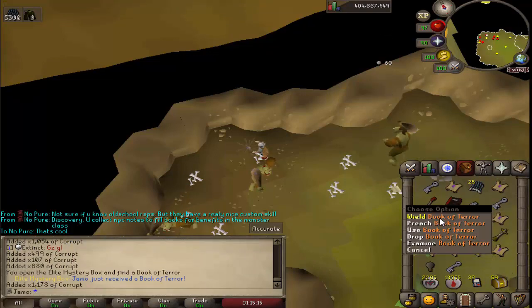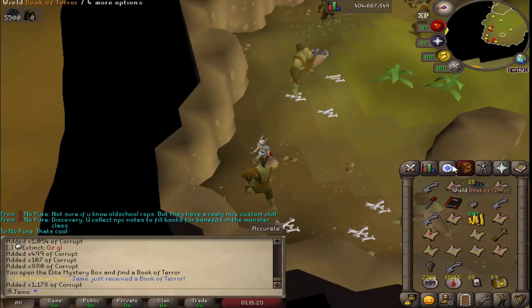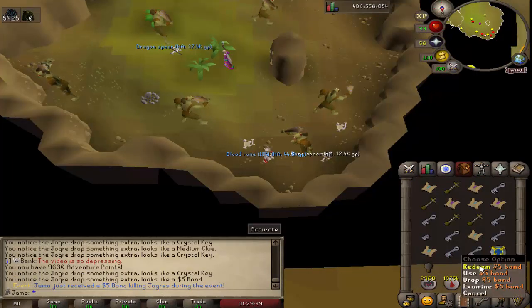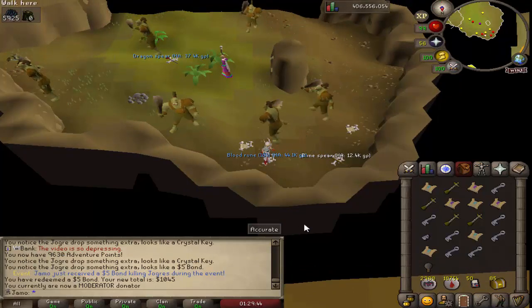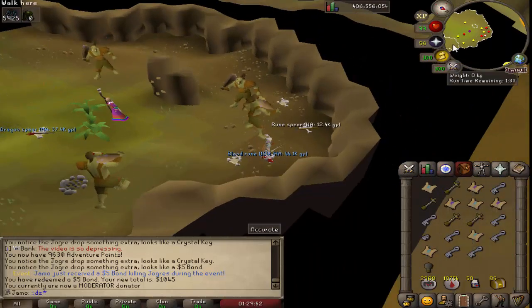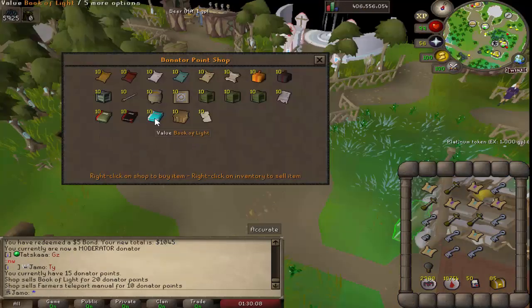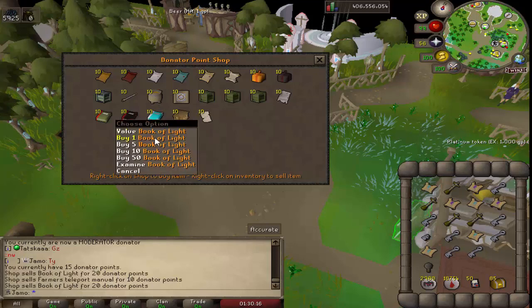Oh that's cool - this is the Sliske god book. This is actually going to be really nice for the next update, I'm very happy to have that. Another five dollar bond. That's 15 bucks. I kind of want the teleport manual but it makes the most sense to try to get the book of light because the next update Izal comes out and you're going to need all of the god books and this is the only one I need.